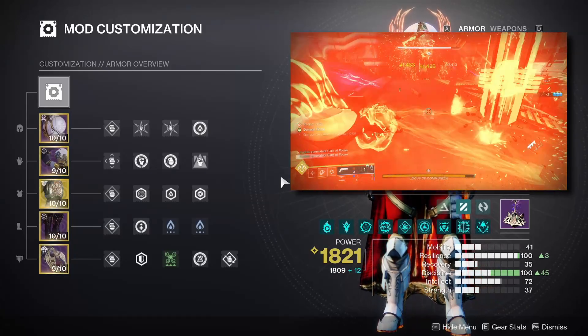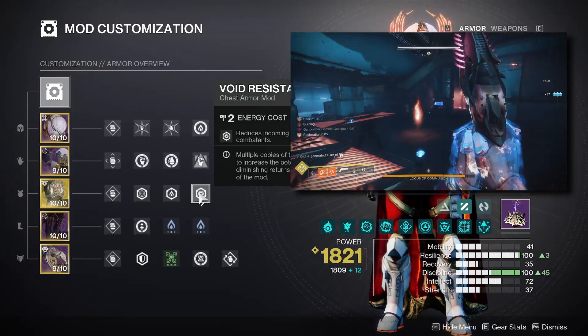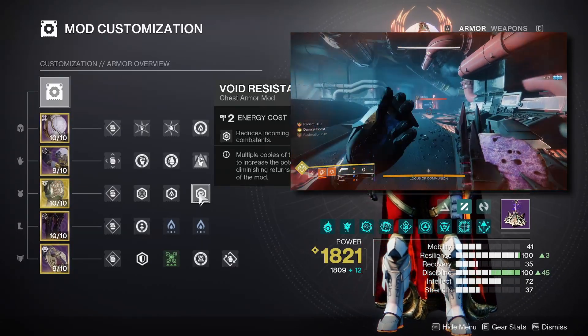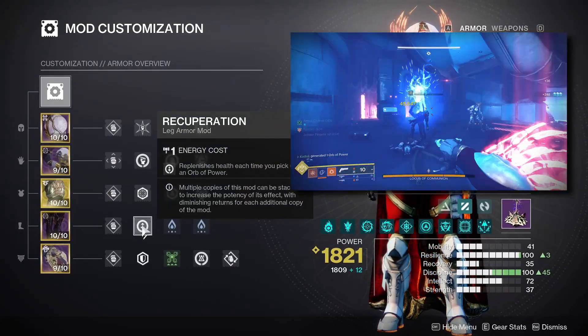For the mods on our chest piece, it's really up to you. I'm personally going with three damage resist mods to help with the survivability of this build. If you want to use reserve mods or Charged Up, it's entirely up to you and whichever best fits your playstyle.